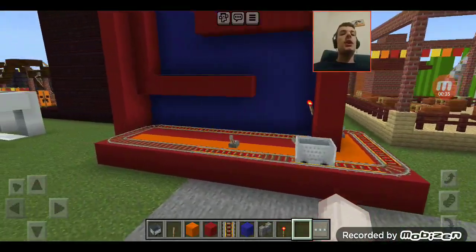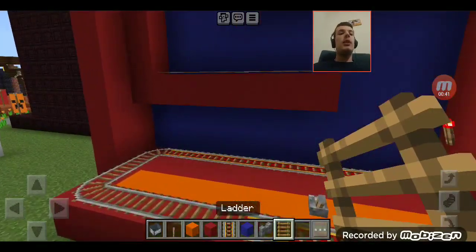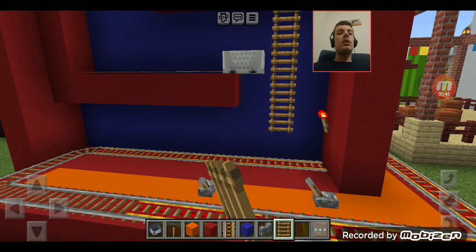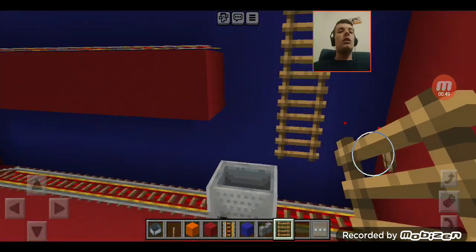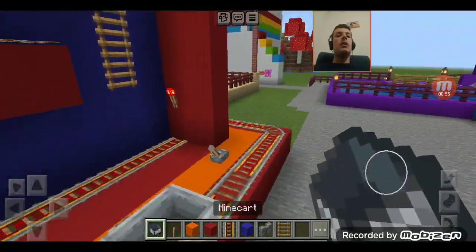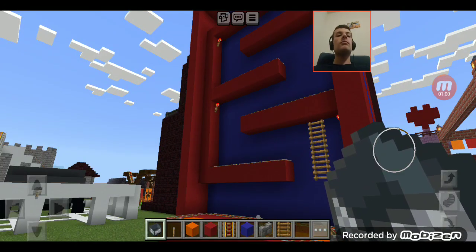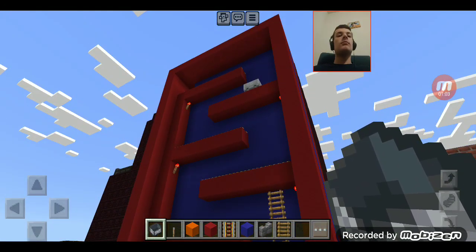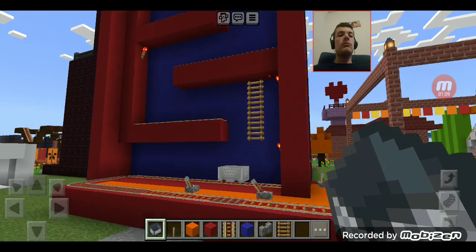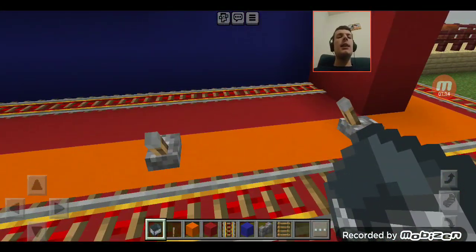Now I'm going to add some cool designs to this. DK usually has ladders for us to climb up, kind of like this. Let's give this a little test to see if it works. I think the ladder might have stopped the minecart from moving.